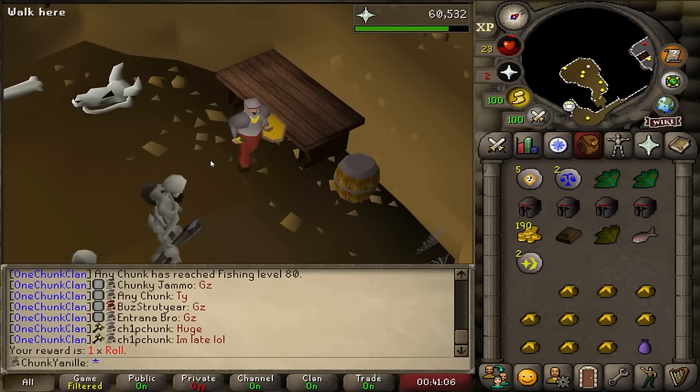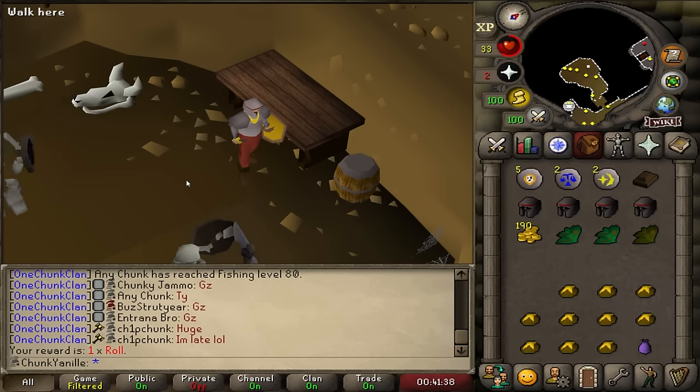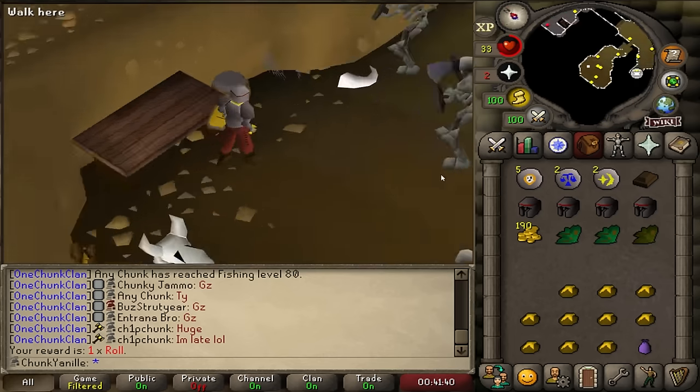And there is another unique drop — cosmic runes. These are the only way I can get them in my chunk: from these skeletons. There's one more thing in this room that I haven't mentioned yet, and to talk about it, I want to give you a little RuneScape history lesson as the context is really interesting.